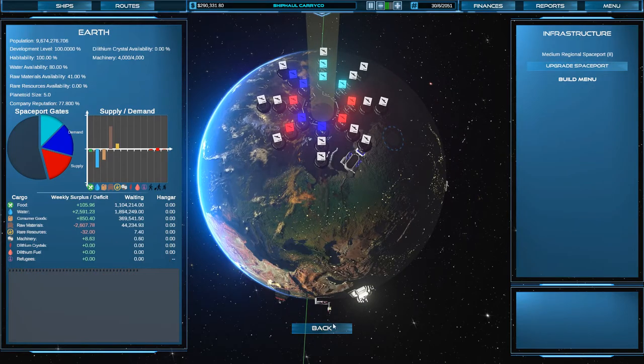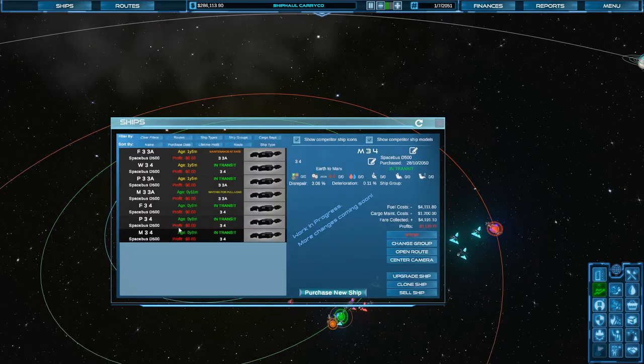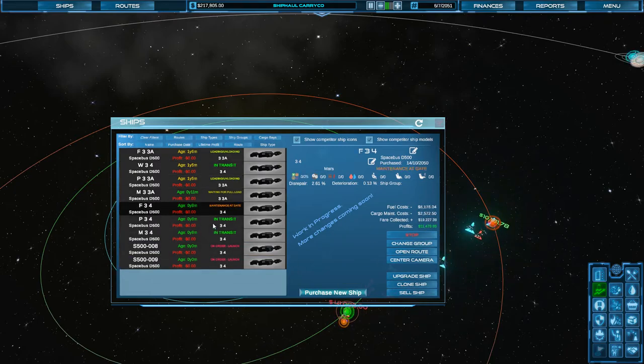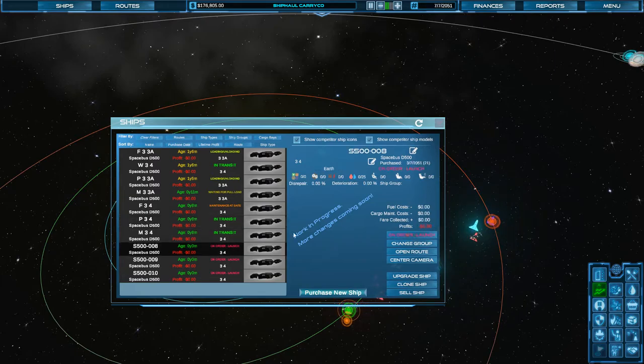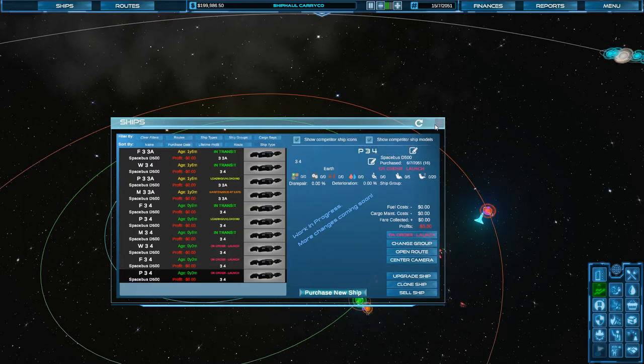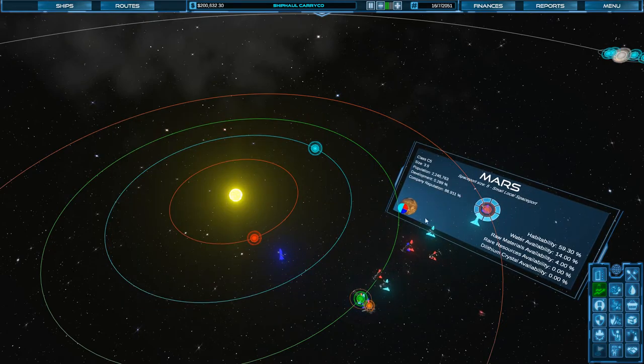I think we can set up a duplication of our Mars ships. Let's do that — we're going to duplicate the water, the food, and the passengers. I was hoping it would copy the names from the previous ones, but that's okay. We have Water 3-4, Food 3-4, and Passengers 3-4. Save. We're not up to level 6, are we? Still at level 5.